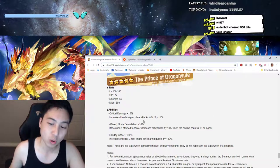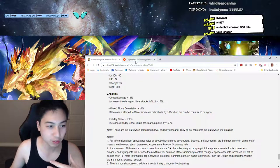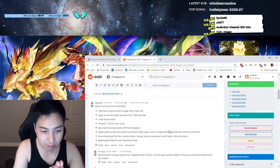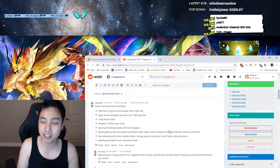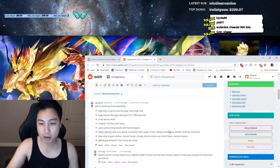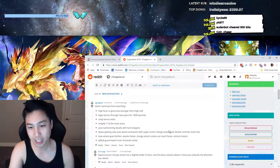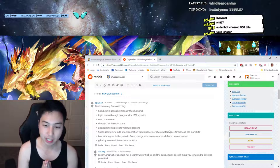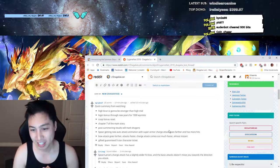Now let's go over the Dragalia Fest 2018 updates. There's a note here indicating High Yoda is actually going to be stronger than High Mid, so good luck to us all. Login bonus through New Year's gives 1,500, and they're resetting the co-op bonus — so remember at the beginning you could co-op with random people for wyrmite, and now they're resetting that so we can do it all again for more wyrmite.